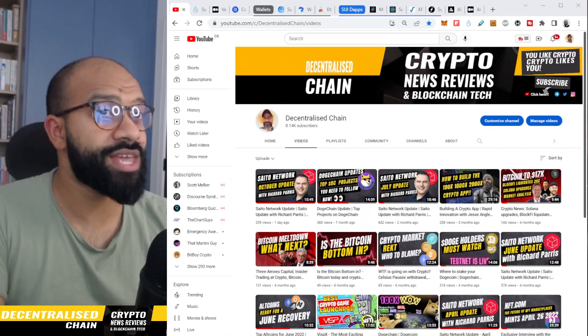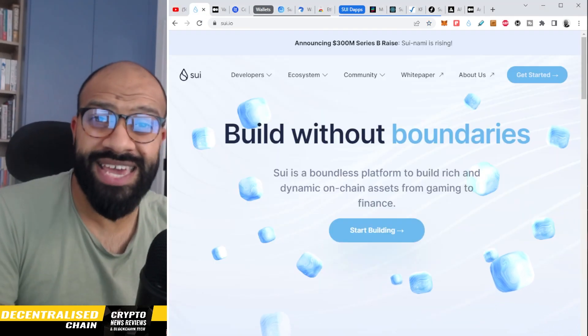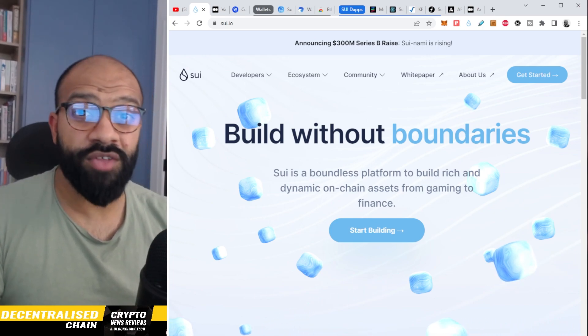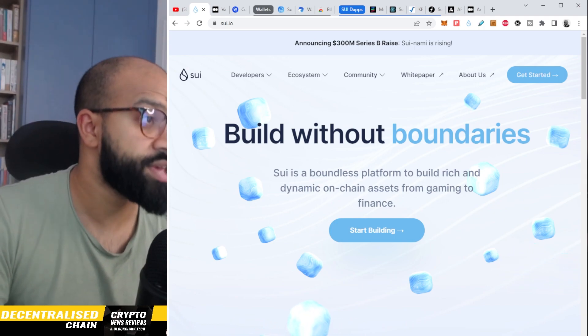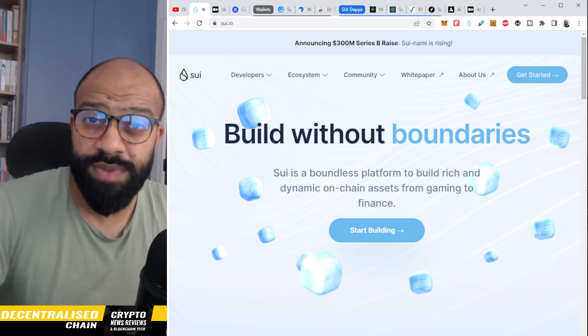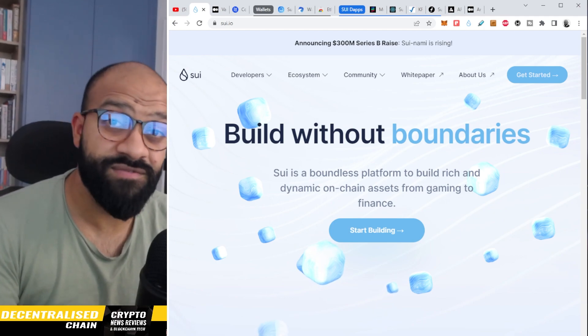SUI is a layer one proof-of-stake blockchain by Mysten Labs. The development group are those from the Facebook/Meta DM project, who have gone ahead and created their own L1 blockchain. It already has some decent backers behind it — big names like a16z, Binance, and FTX, just to name a few.